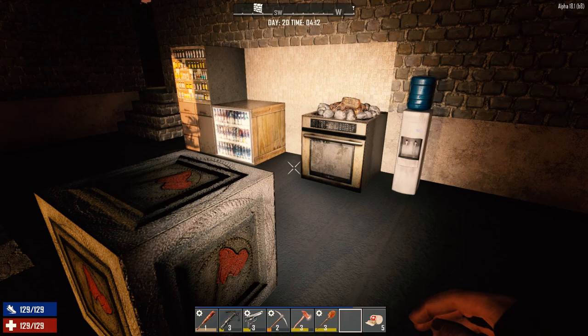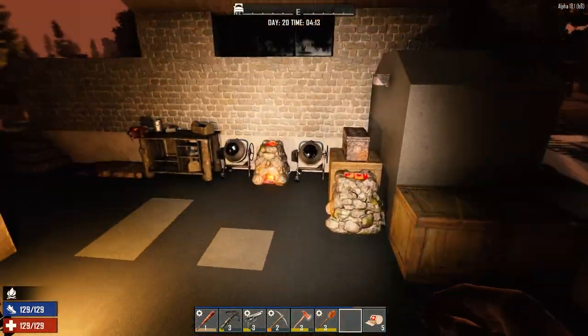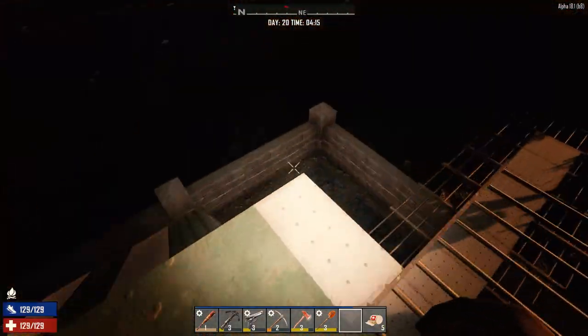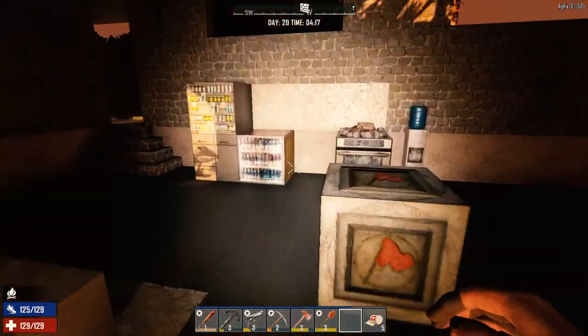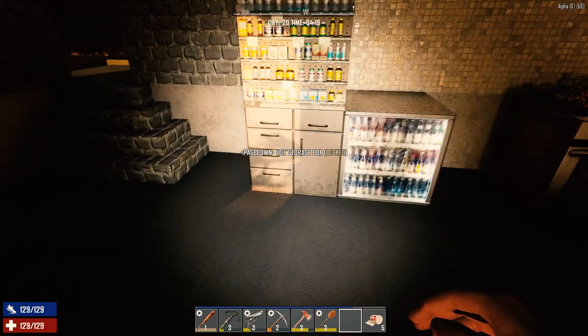Hey everybody, welcome back to another episode of Surviving Alpha 18. It's morning of day 20, and nothing really happened a lot last night. We got our base started the other episode. I got a few things set out over here. I'm getting the kitchen set up here, so we got all our medical supplies up there.